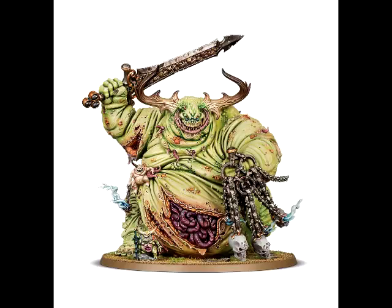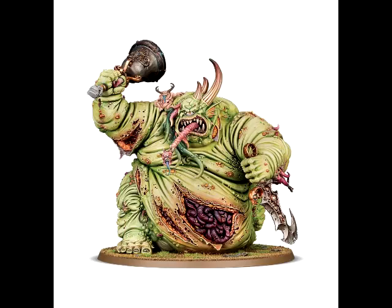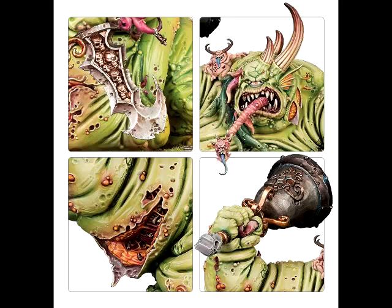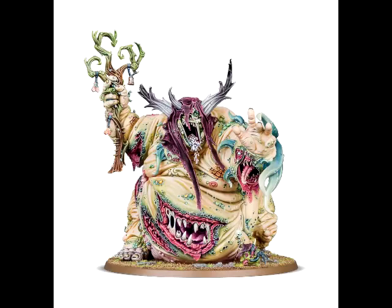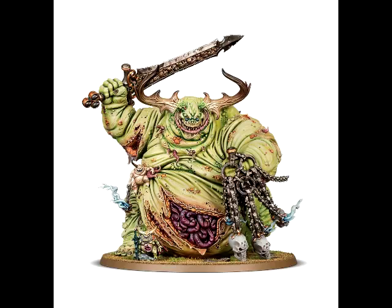Now, the final one for the day — let's talk about Papa Nurgle. This is the Great Unclean One, or Rotigus, depending on how you want to put him together. A hundred and forty bucks for this guy, but oh my goodness, what a cool looking miniature. There are several different variants you can build — he comes with I believe three different head variants, three or four different right hand attachments, three or four different left hand attachments, and then you can change his stomach around so that it's either oozing intestines or it's like a mouth. Beautiful miniature.